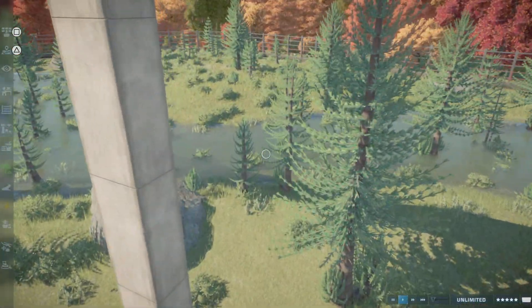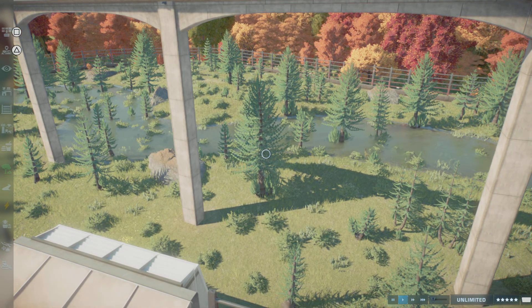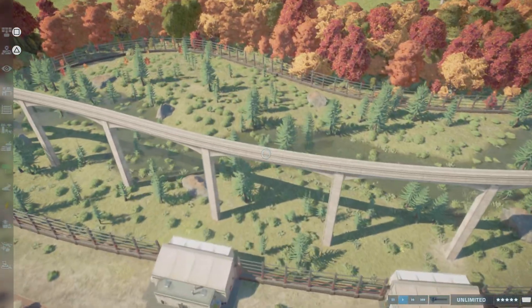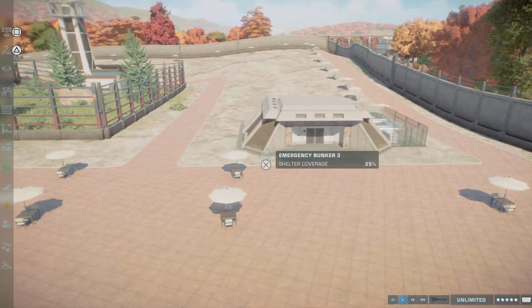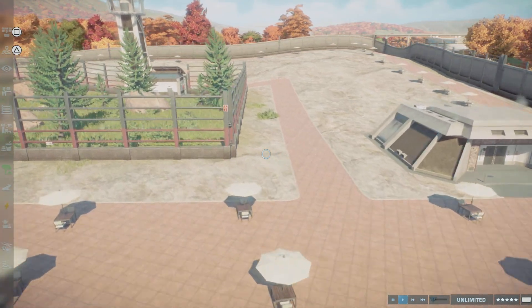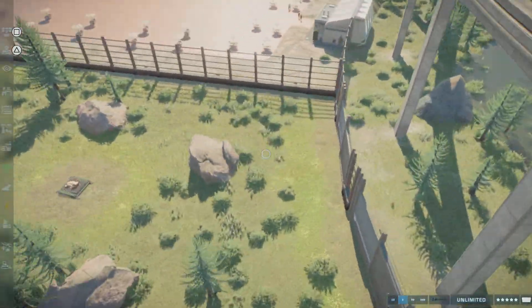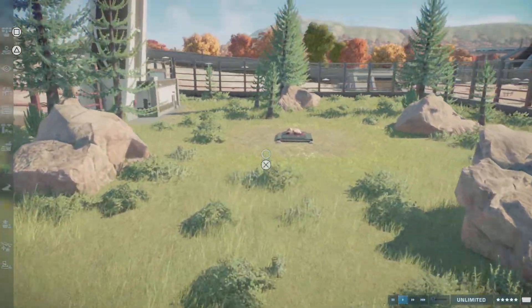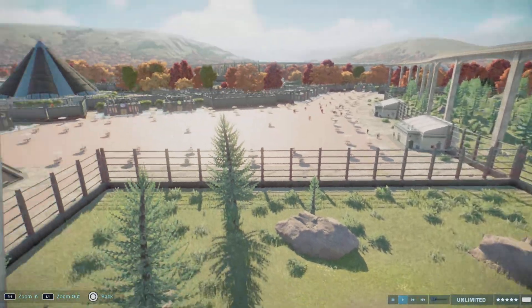They're inside this green kind of enclosure area. I'm inside the Pennsylvania map as you can see. Added a couple of rocks, and over here is like a D-Rex VIP section where you can come sit around and watch the velociraptors at a certain time — for example, 3 PM — and they come over here and eat from the feeder.